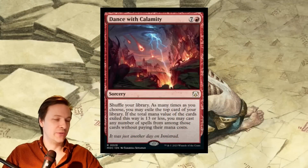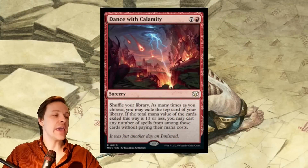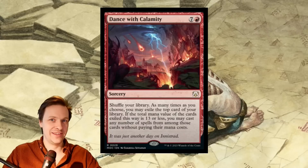We just have to talk about the new Ad Nauseam: Dance with Calamity. It's an eight mana red sorcery with the best flavor text in the entire world — 'It was just another day on Innistrad.' I love that.